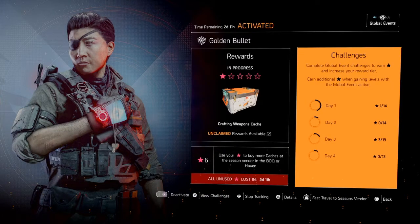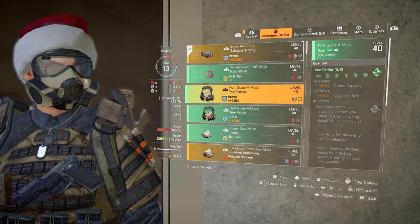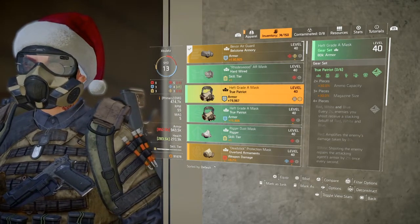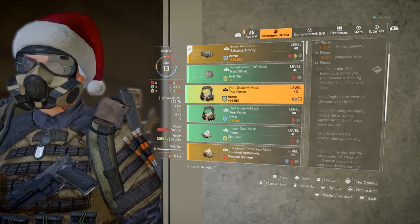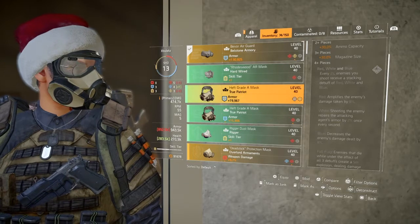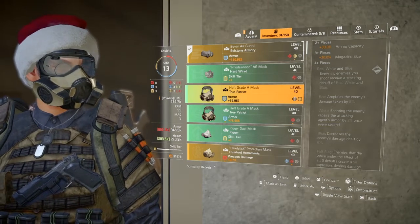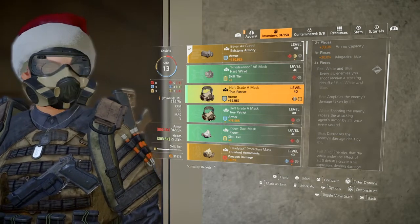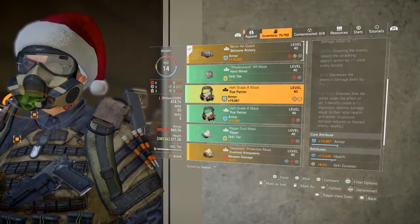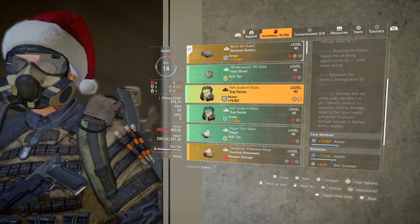I'm completing my mission on hard or above. Are you on that, Ian? You need to activate it. Two pieces gives you 30% ammo capacity, three pieces gives you 30% magazine size, and four pieces is red, white, and blue — every two seconds. Red: damage taken by you — every bullet you land will be 8% more. White: shooting the enemy repairs your armor by 2% once every second. Blue: decreases the enemy's damage dealt by 8%. When it's got a full flag and they're affected by all three debuffs, it creates a five-meter explosion dealing damage equal to their total health and armor.